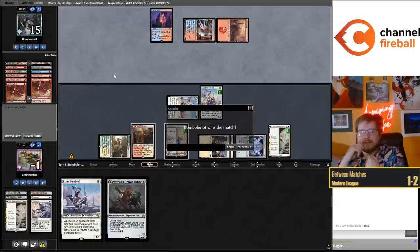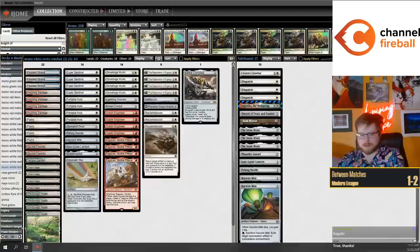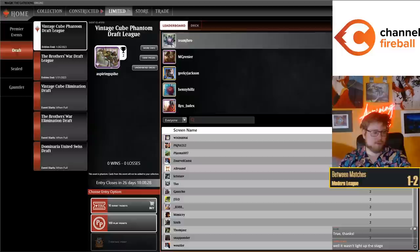This has been a very painful couple of leagues. A good way to palette cleanse and close out the new year is maybe just pivoting to a cube draft or two.